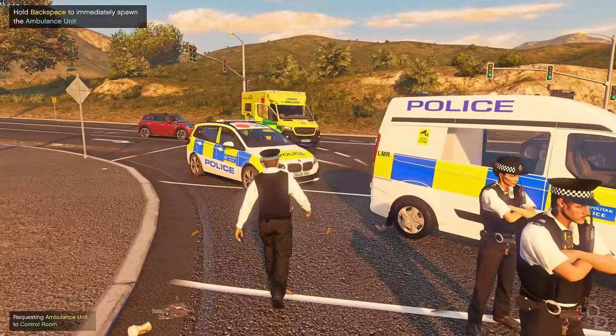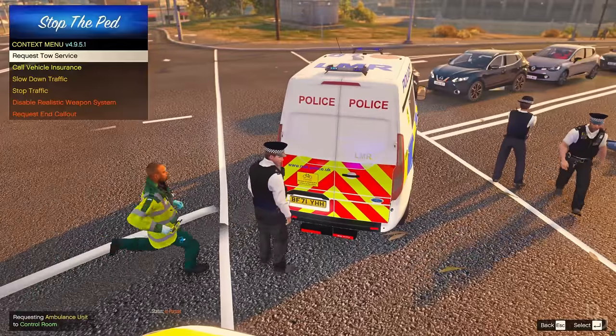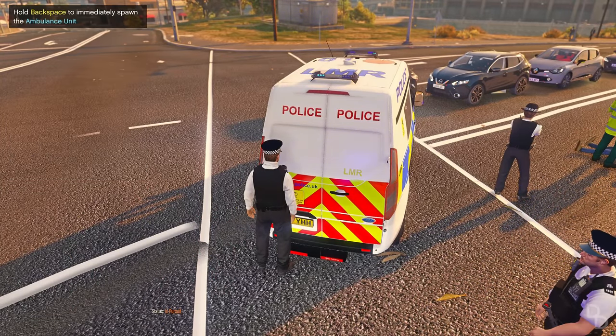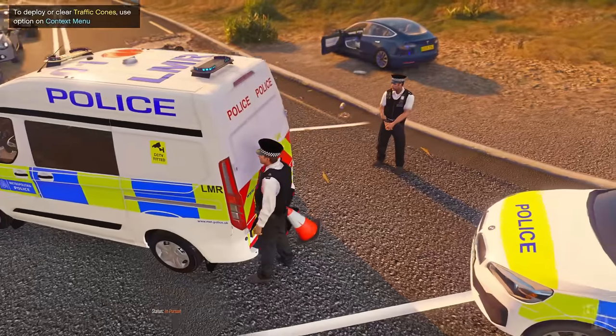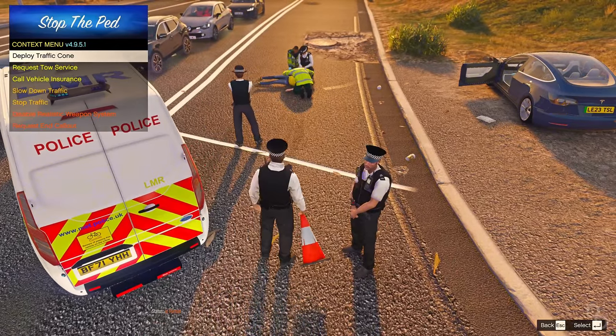Alright, London Ambulance is here. Let's move. Let's go to the side of the vehicle and grab some cones. See that — the door — it's just so good. Put some cones here to create a scene.